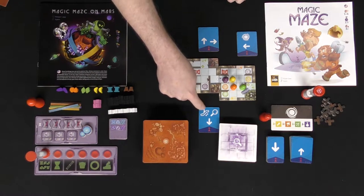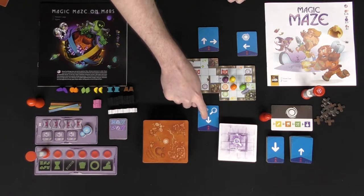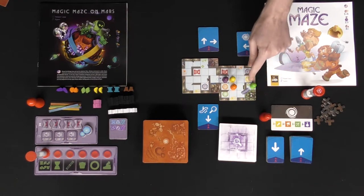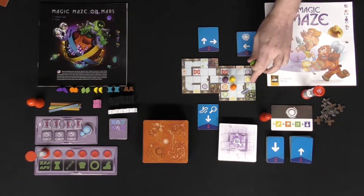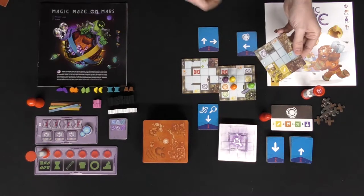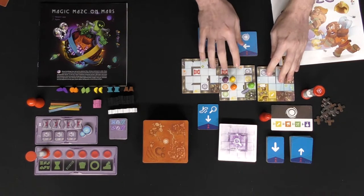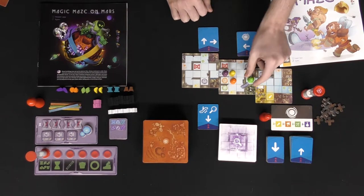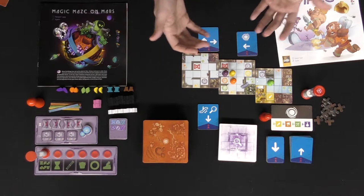The last action is the escalator. For instance, this player can move the green down one, then use the escalator, and then, because he is green and has that magnifying glass, he can draw a new tile, line it up with the arrow, and place it down so that it corresponds — and then this other player could go ahead and move it. That's basically how it works.